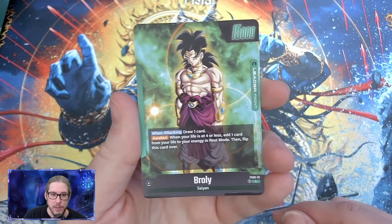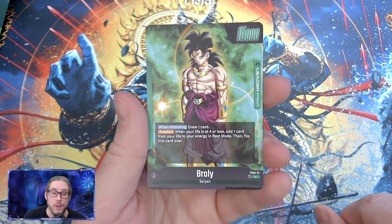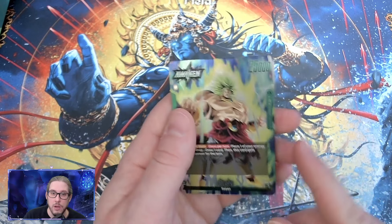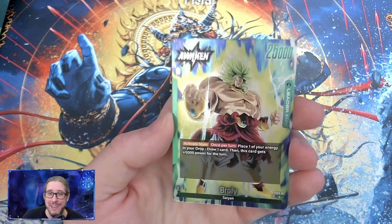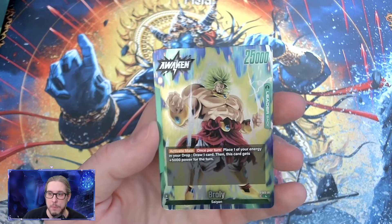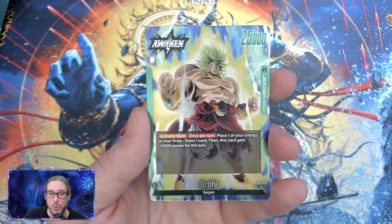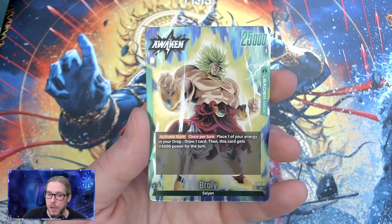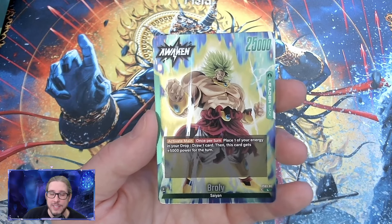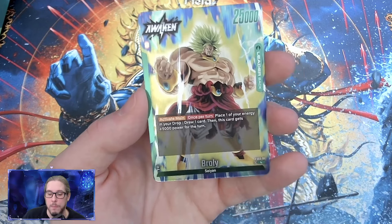With Broly, we have the traditional 'when attacking' effect. What's interesting is that you actually do lose an additional life when you awaken because it goes into your energy, so you get another ramp that way. At 25k you get an extra 5k defense from the effect, which is really nice. This once-per-turn is actually active on both turns, so combined with the card in set that lets you recycle energies for free, this becomes a 30k on both turns.